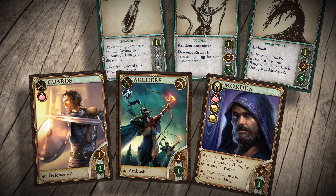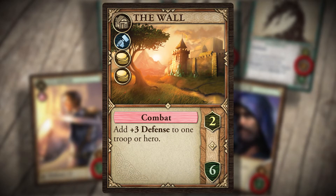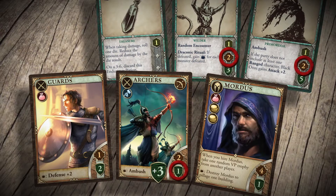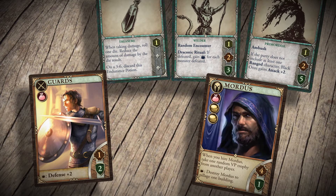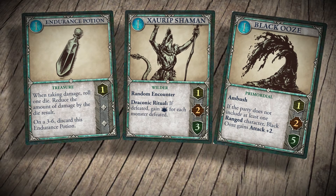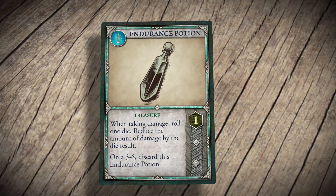The monsters however don't give up without a fight. You must suffer losses based on their total attack value, in this case 4. This means that at the moment your entire party is going to get wiped out. Luckily, you also have a wall, which can be used to add 3 to the defense of the archers, meaning that they are killed, but no more damage remains. Poor archers. Defeated monsters are placed in your trophy pile and are worth victory points at the end of the game. And if you defeat all of the monsters, you may pick up any treasure.